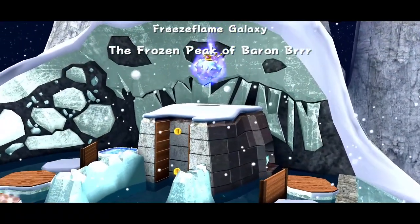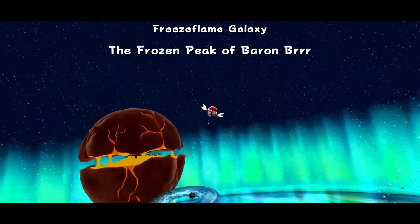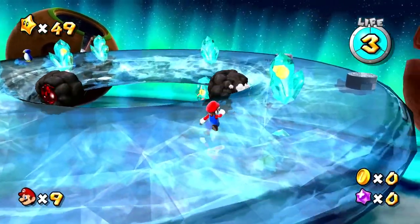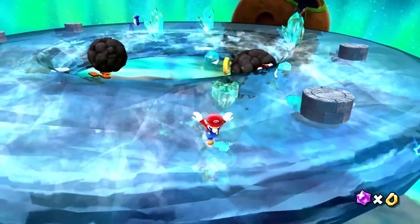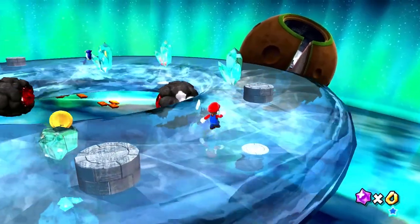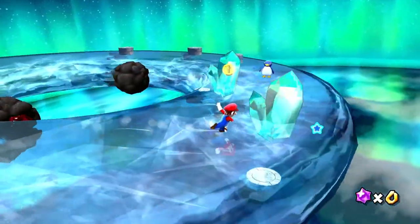Whoa, this looks so cool! There's Baron Burr. There's a lava planet in the distance too — I don't think we'll be going to that one. Whoa, it's so slippery! And I can ice skate too! That's awesome! I don't know what the point of these are. We're just sort of ice skating around — this is so cool!